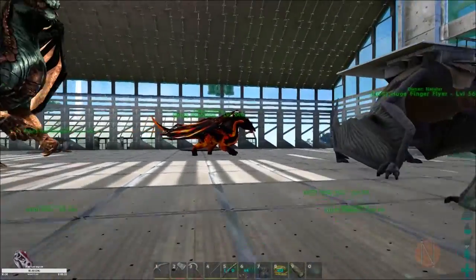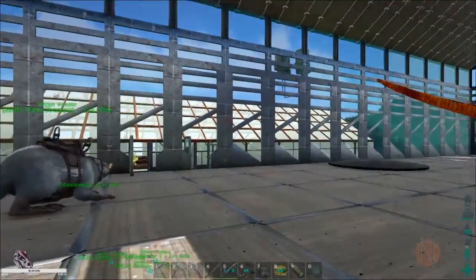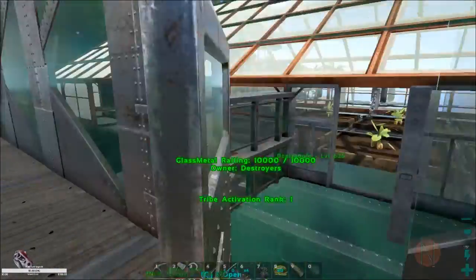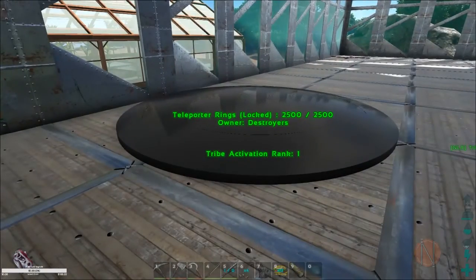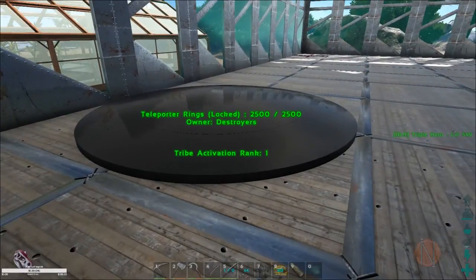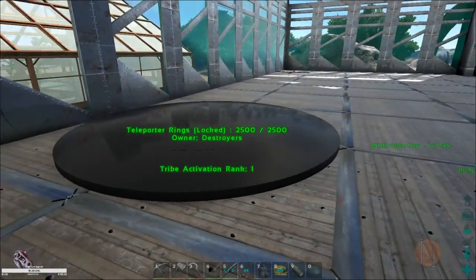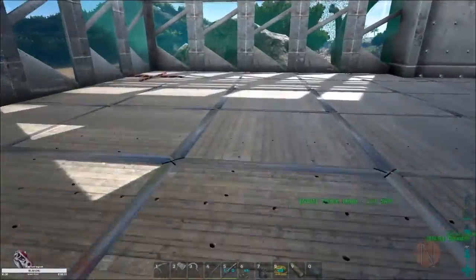So this is the inside. You can see we've got a nice solid roof. We've got our doors over here to our additional building. We still have our teleport ring here - I'm going to move this to a different spot because I'm actually going to wind up putting some stuff over here. I haven't figured out exactly where I'm moving it yet, but I'll get that moved later.